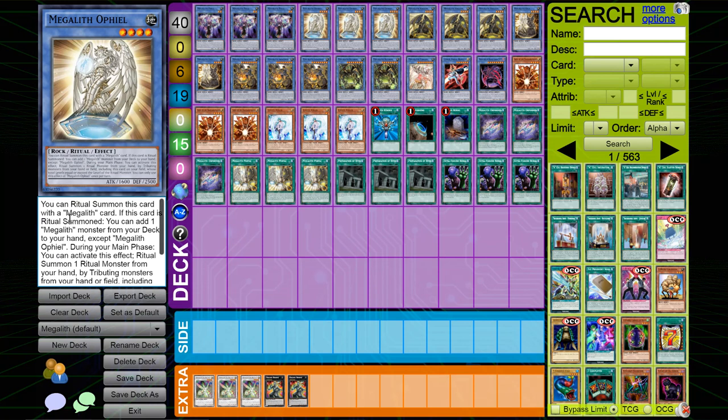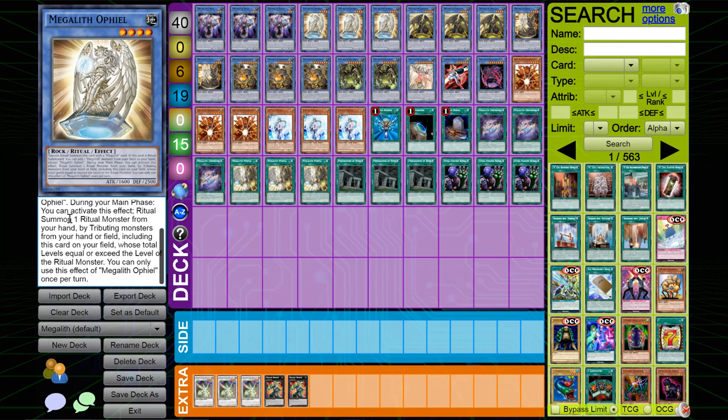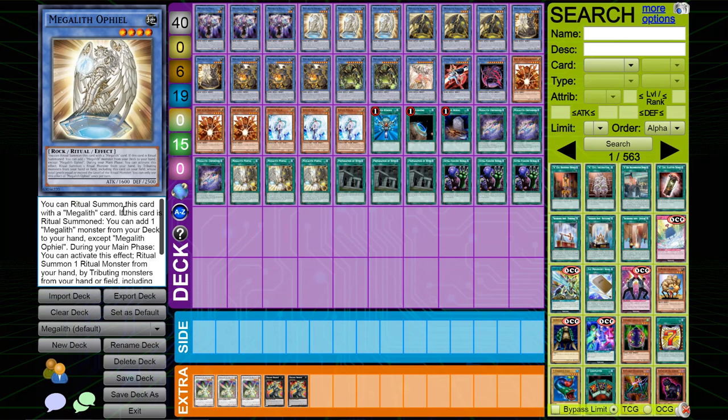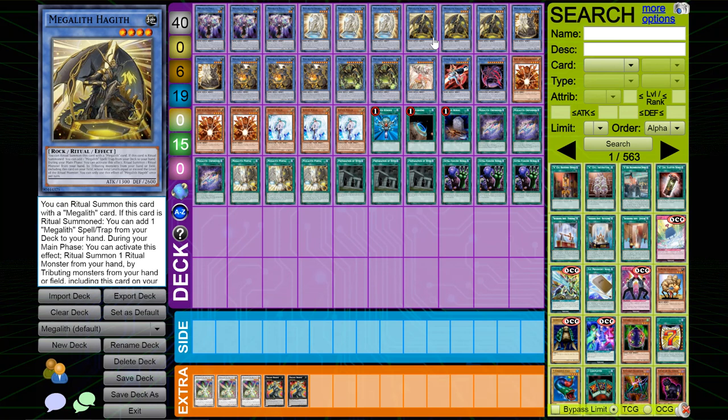I play three copies of Megalith Ophiel. If this card is ritual summoned, you can add one Megalith from your deck except Ophiel. Then during the main phase, you can ritual summon one ritual monster by tributing monsters from your hand or field including this card whose levels equal or exceed the ritual monster's level — once per turn. This is basically an infinite searcher, which is what makes the deck so good. Ophiel can infinitely search all your monsters, thin your deck out super quick, and is literally the best card in the deck. Phul supports consistency by getting into Ophiel during your opponent's turn.